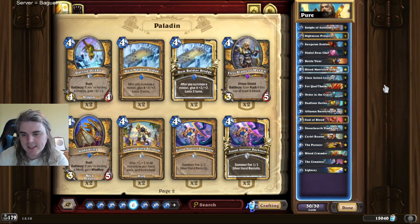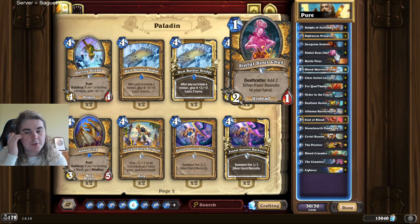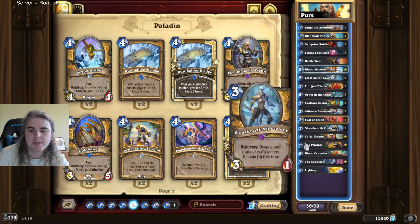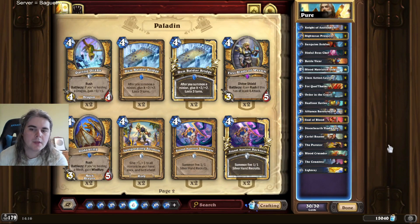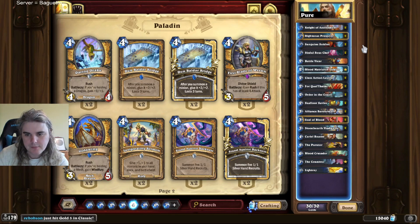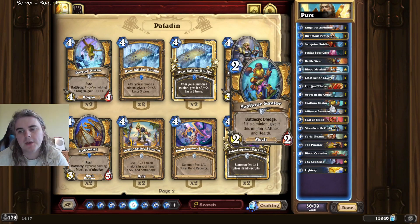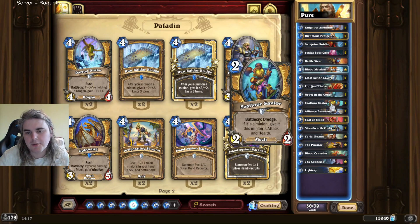Okay, so that's the list and how I came to it. For mulligans, you want a one drop. The Sous Chefs and the Soldier are generally the best two. It depends on the matchup - Sous Chef is probably the best one you can get just because it has synergy with the Bannerman and the Lightray discounting. But generally any one drop is fine. If you're on the coin the Knight of Anointment becomes a bit worse because it's a little bit weak - doesn't trade well, gets killed by hero powers, that sort of thing. Other cards I like keeping: Seafloor Savior, especially going first, is very very good. I will keep this sometimes on the coin if we have a specific hand, like a couple of one drops or the Bannerman - it works really well with those. But just make sure it fits your curve. You don't really want to keep this if you're planning to go coin into three but you don't have any one drops, because you just don't have a turn to play it.